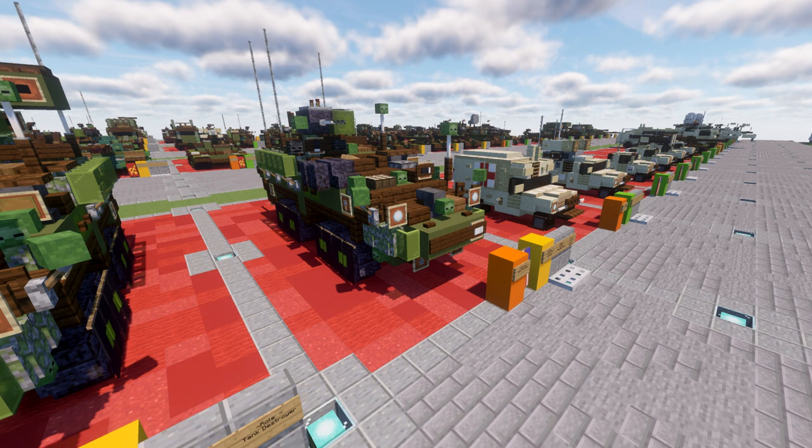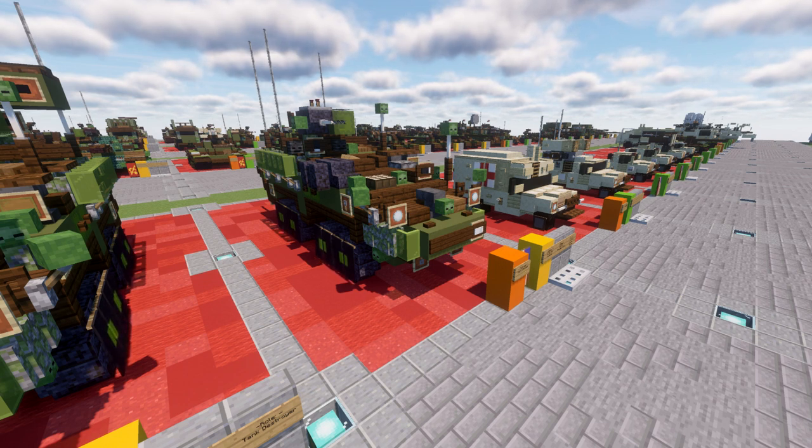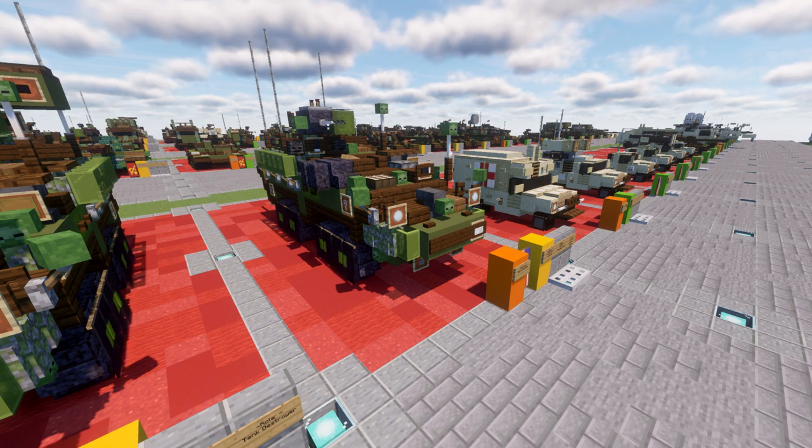The M11-26 Stryker is the base model of the Stryker family of vehicles and basically the base platform for quite a wide variety of different variants. All other versions of the Stryker fulfill different roles and different needs that this vehicle would otherwise not be able to give.